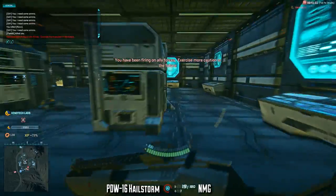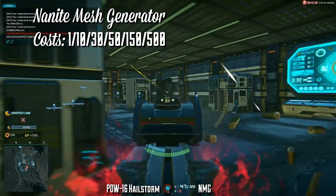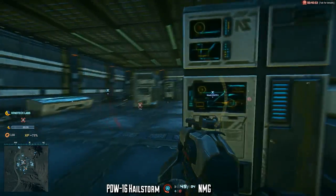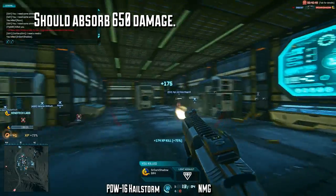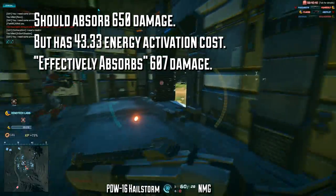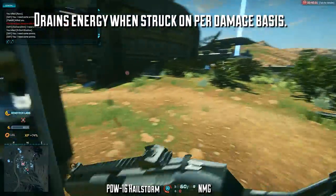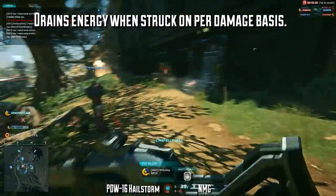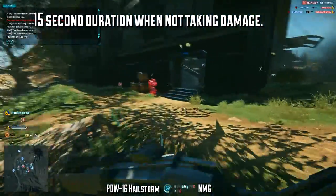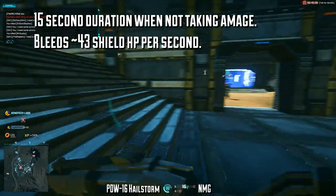The Nanite Mesh Generator is the starting Heavy Assault shield — regardless of which faction you're on, that's the one you get. It's going to cost 1, 10, 30, 50, 150, and 500 certs to unlock all ranks, making it the most inexpensive cert line as far as heavy shields go. The NMG technically should absorb up to 650 damage total, but it has an activation cost of around 43.33 energy, so you're really only capable of protecting yourself from about 607 damage. The shield drains over time and also drops in chunks with each hit, equivalent to the damage received. So a single shot from a 143-damage carbine drops your overshield health by 143. If you don't get hit at all, the shield stays active for up to 15 seconds, bleeding off about 43 shield health per second.